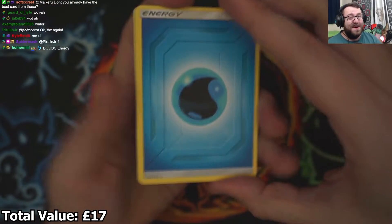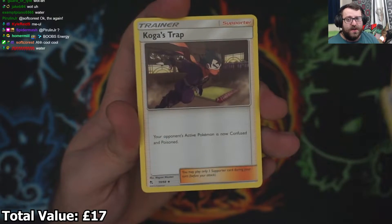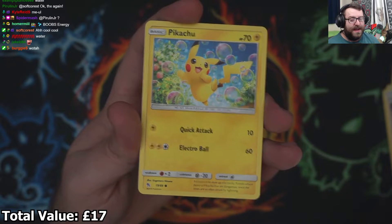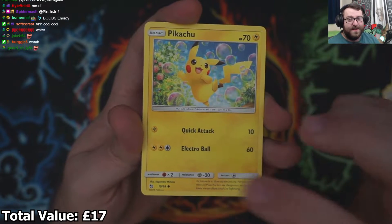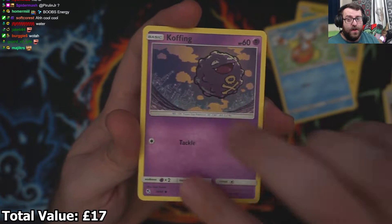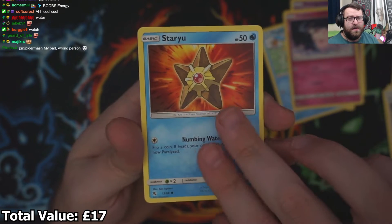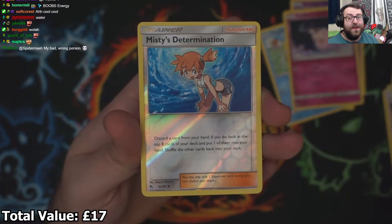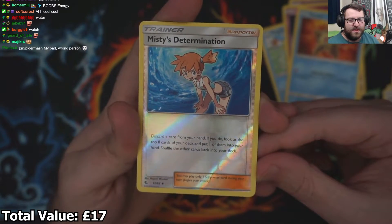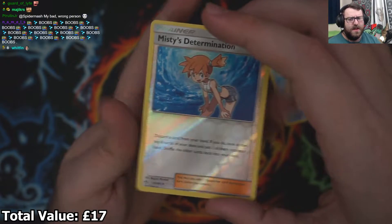Water Energy on the first one. We go straight for them — Giovanni's Exile, Koga's Trap, and Lieutenant Surge's Strategy. Pretty much the Uncommons we get in every single pack for Hidden Fates. Then we got the lovely Pikachu art, the Magikarp which is also pretty pog, and into our Reverse Holo — a Reverse Holo Misty's Determination, which is an Uncommon. Not bad for our first pack.